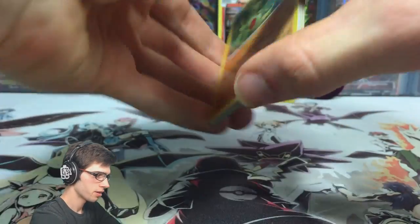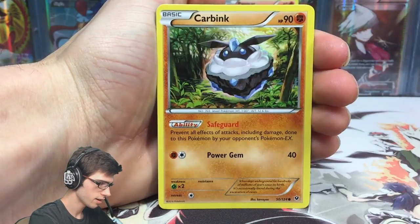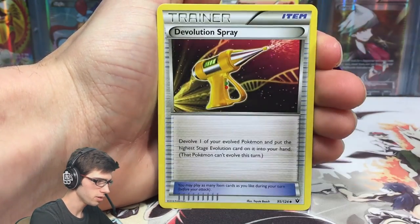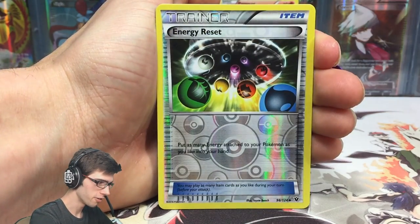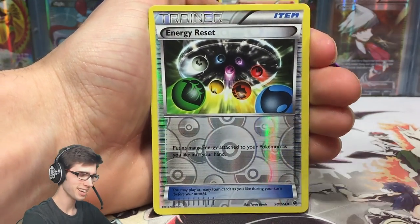3 and 2, and let's go. We've got a Larvitar, a Clefairy, a Safeguard Clefairy - that's pretty good - a Burmy, a Bronzor, a Barnacle, the Evolution Soda, a Cinccino, a Double Colorless Energy, and an Energy Reset - that one is just an Uncommon, it's a Trainer card.